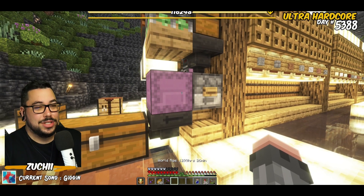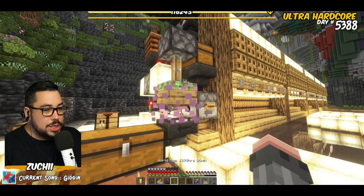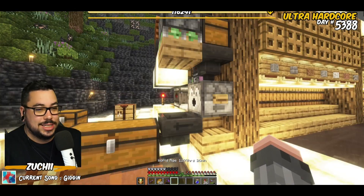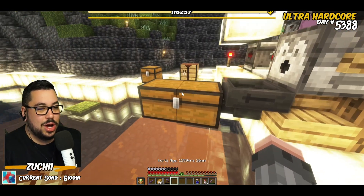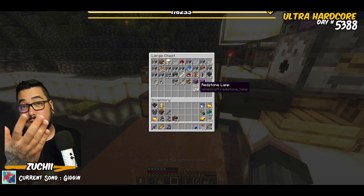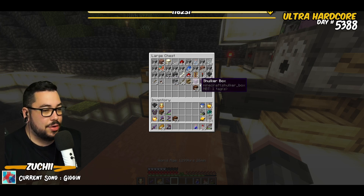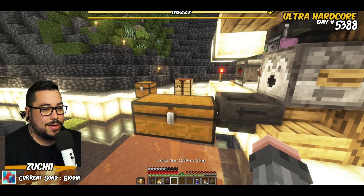It works really really well — very silent, we don't have a lot of droppers or anything like that. When it's done, it'll fire twice. We unloaded two shulker boxes with 14 items each, so 28 items total.